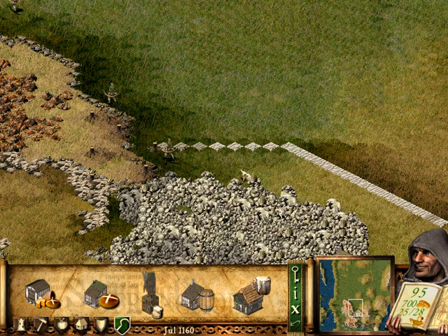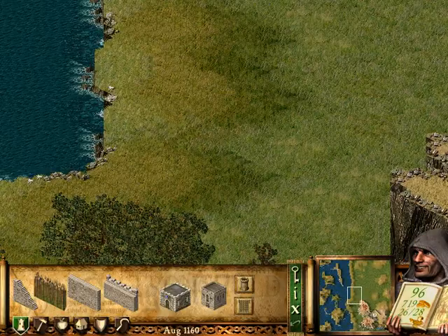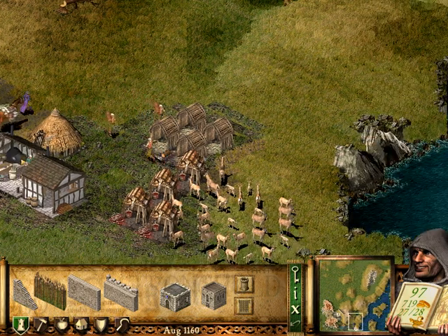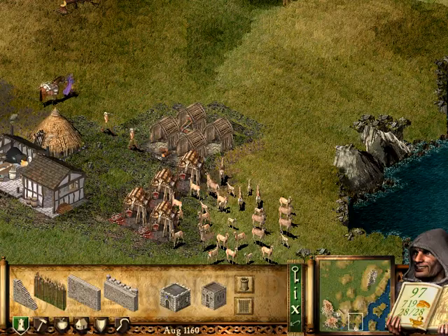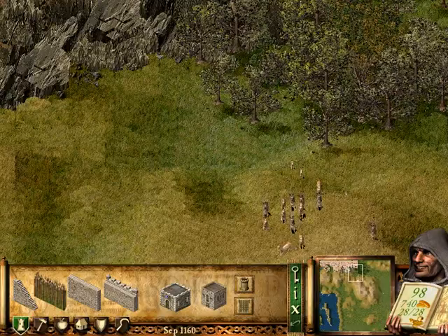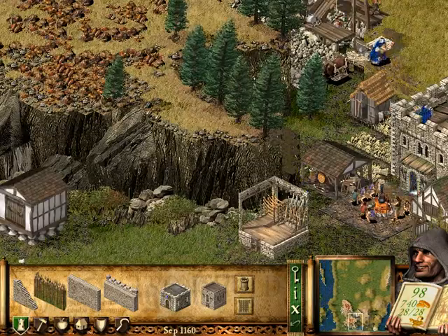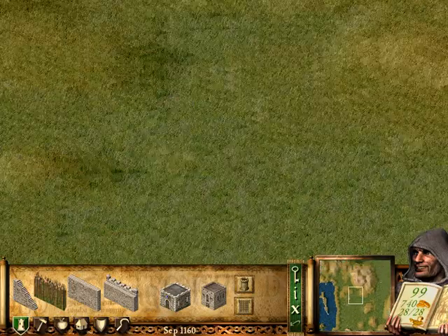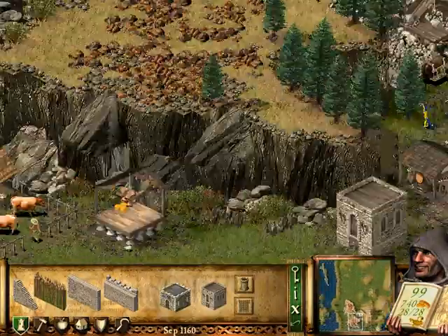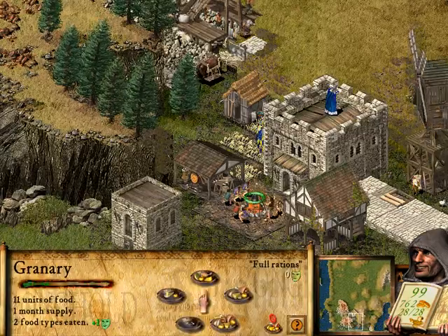There's a tree there. My question is, why are those guys walking all the way over there when there's literally a pack of deer right here? Why don't they just shoot that deer instead of walking across the map? You may be wondering why I didn't place the castle on that hill over there — because then we'd have to build walls all around us and all around all our stuff, and that wouldn't have been too helpful.